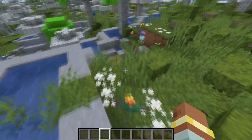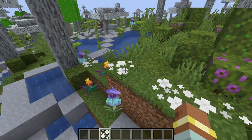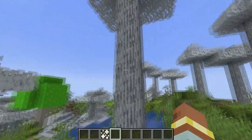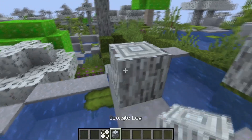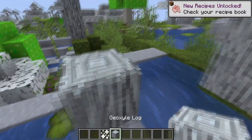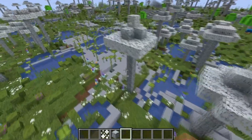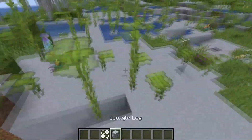This biome is made up of moss blocks and all lush cave vegetation. You can also find torch flowers and pitcher plants scattered around, as well as some white petals. Best thing about this biome — there is a new wood type. The new wood type is geoxal wood, which is at least how Google Translate pronounces it. This wood set actually has everything inside of it.